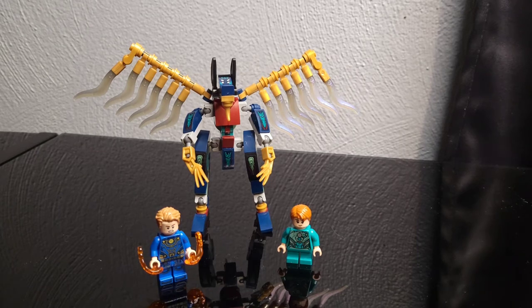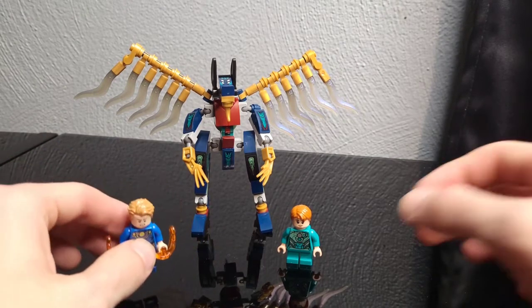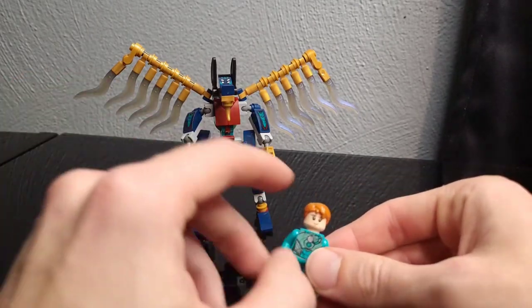The first set we have here is the Lego Eternals Aerial Assault. You're gonna get this winged deviant build as well as two minifigs — Icarus and Sprite, who is an exclusive minifig to this set.